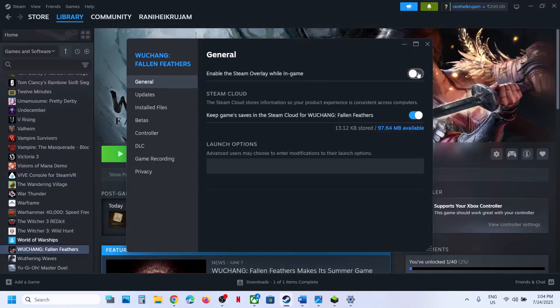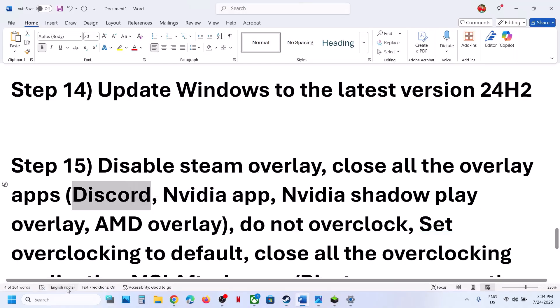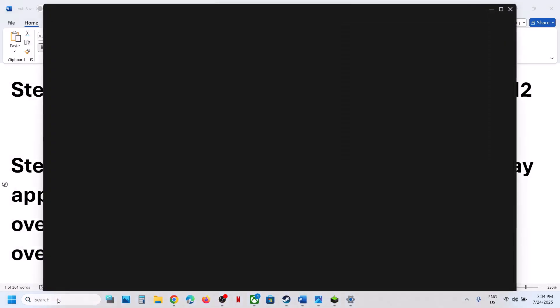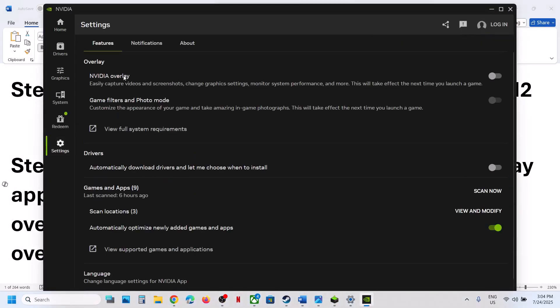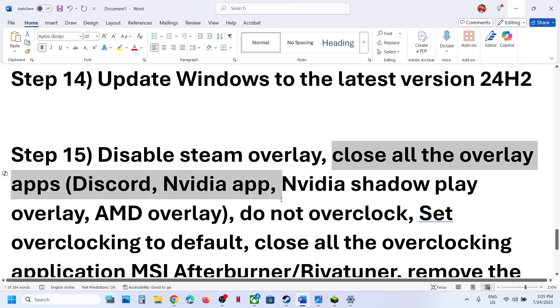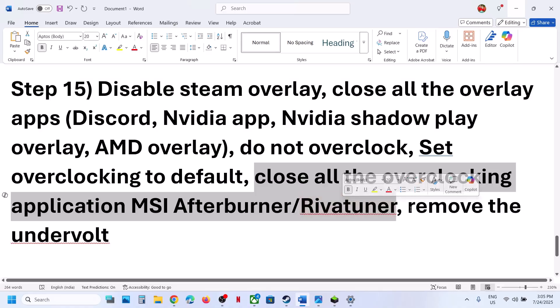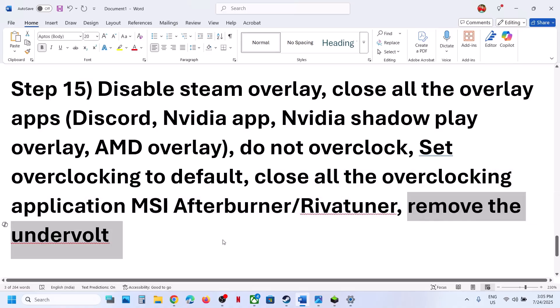The next step is to disable overlays. In Steam, right click the game, go to Properties, and turn off 'Enable the Steam Overlay While in-Game.' If you have Discord, go to Discord Settings and turn off its overlay. If you have the NVIDIA app running, go to Settings and turn off the NVIDIA overlay. Also, if you have overclocked your system, revert to default settings and close all overclocking applications like MSI Afterburner. Close all third-party applications and browsers — only Steam and the game should be running.